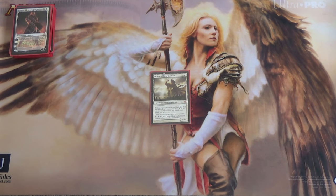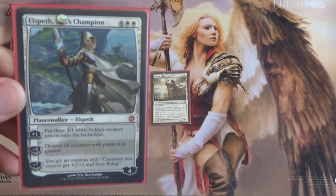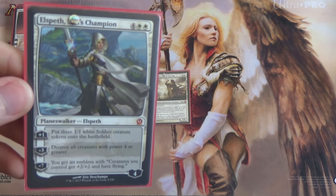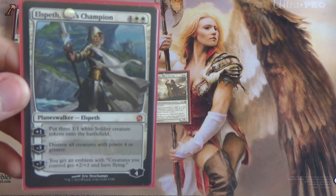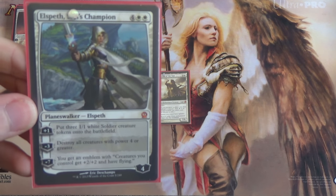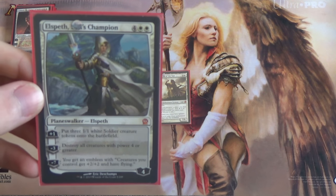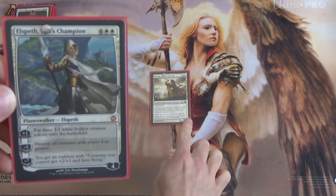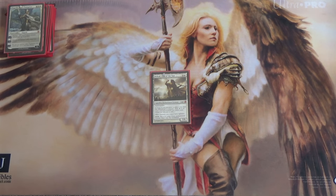However, possibly more powerful — certainly more respected — is Elspeth, Sun's Champion. It's a good win condition, putting out soldiers super quickly. There's that wrath that doesn't hurt you too much but will hurt the opponents. And then the emblem is just huge. Even if you can't win with Elspeth herself, if you can get the emblem out, Heliod and his tokens will do the job. Turning them into 4/3 vigilant flyers seems pretty good.